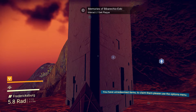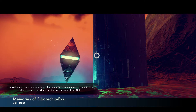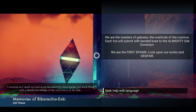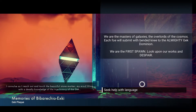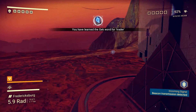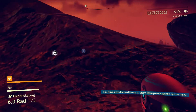Memories of Bibareccio Exki. Interact. Gek plaque! I convulse as I reach out and touch the beautiful stone marker, my mind filling with a deadly knowledge of the true history of the Gek. 'We are the masters of the galaxy, overlords of the cosmos. Each foe will submit with bended knee to the almighty Gek dominion. We are the first spawn — look upon our works and despair.' Knowledge of the Gek increases. Cool — I'm assuming we can't do anything to it.